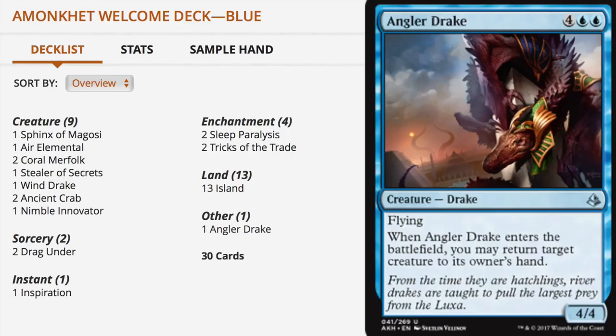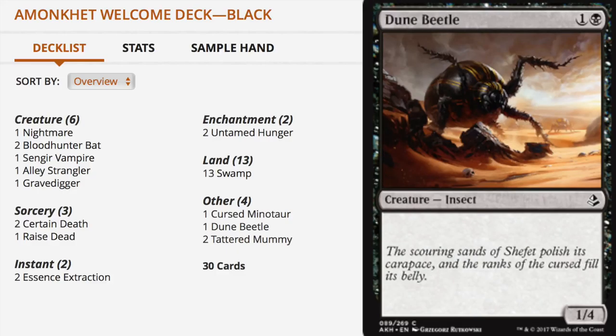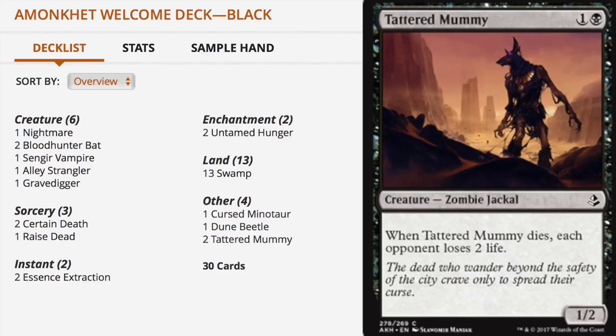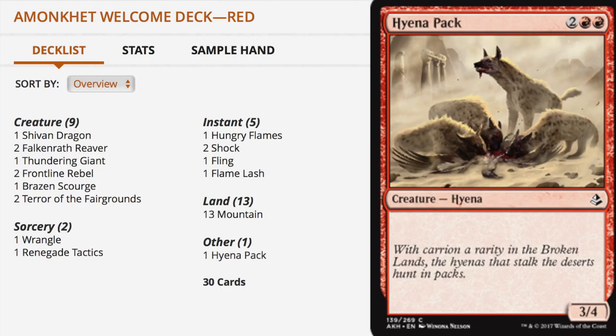For blue the new card is Angler Drake — six total mana cost (four generic, two blue), a 4/4 flyer that lets you return target creature to its owner's hand when it enters. For black there are three new cards: Cursed Minotaur, a three-mana 3/2 with menace; Dune Beetle, a two-mana 1/4 with no effect; and Tattered Mummy, a two-mana 1/2 where when it dies each opponent loses two life. The art on Tattered Mummy looks absolutely phenomenal.